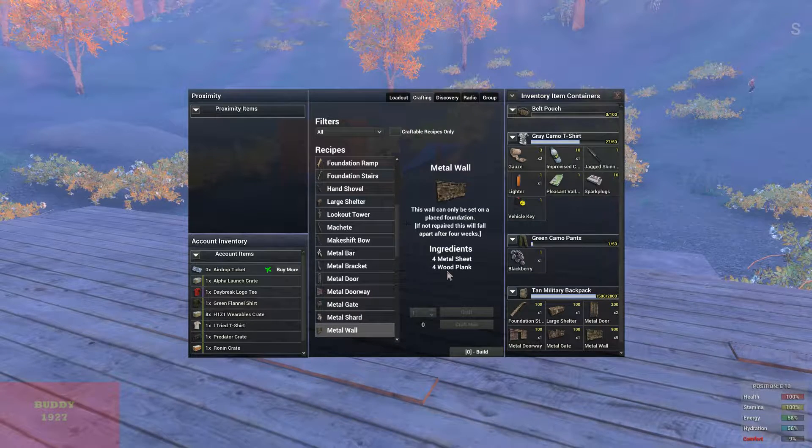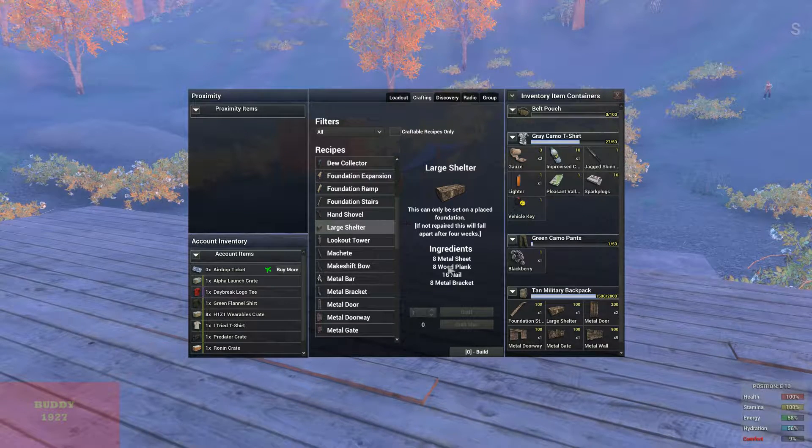You definitely want to make some metal walls — that's four metal sheets and four wood planks. I also built a large shelter which I'll place up here — the ingredients are eight metal sheets, eight wood planks, 16 nails, and eight brackets.